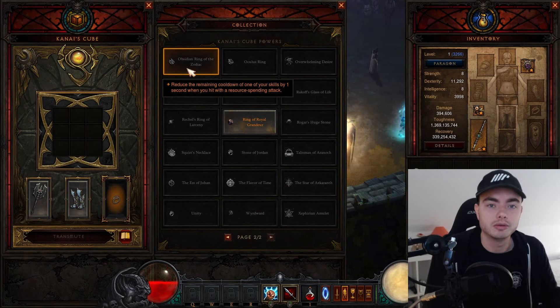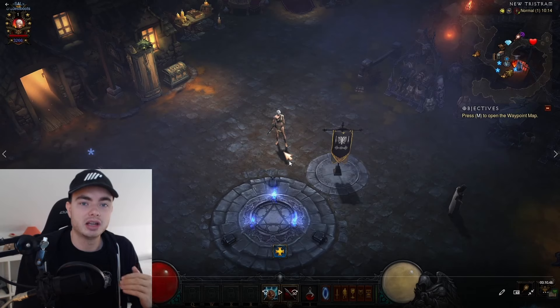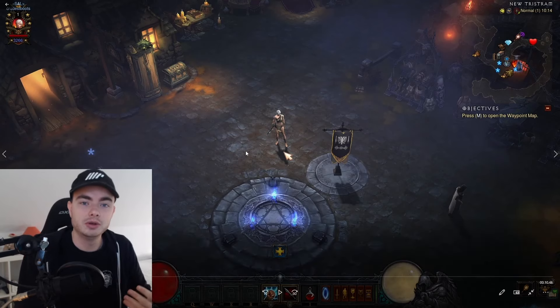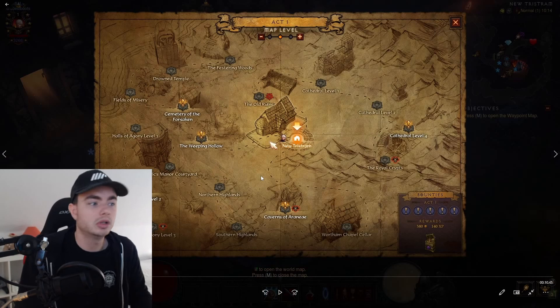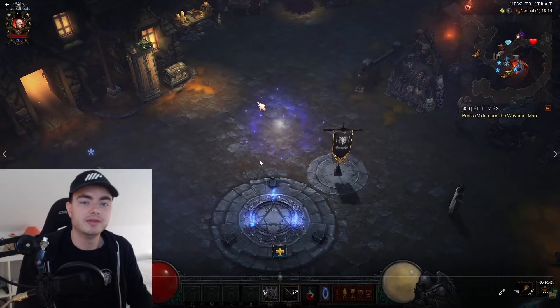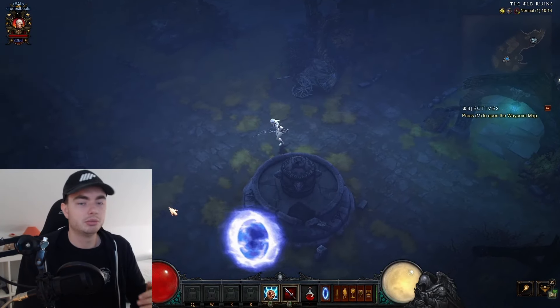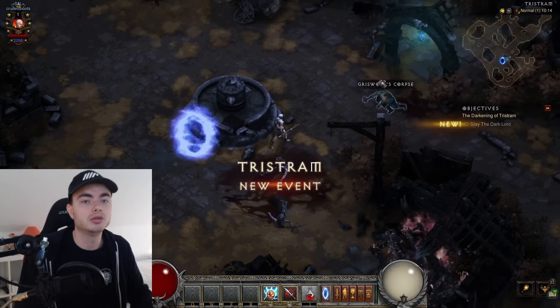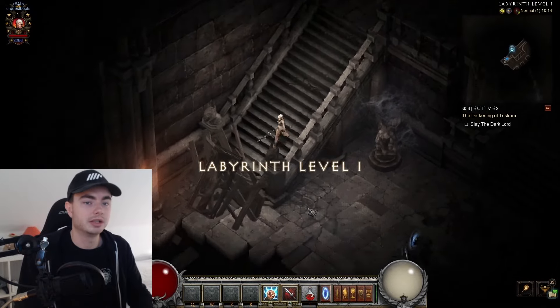Now we're all set up — we have our layout equipped, our cube ready, and now we can go and blast. I'm going to show you a quick way to get to Diablo, who is on the 16th level — the last level in the entire Darkening of Tristram event — and tell you how not to get lost. Start by going to Act 1 and the Old Ruins where the event is held. Run down past the Water Fountain, and there's a portal right here. Go into that portal and then head straight up until you find the Labyrinth Level 1 entrance and go in.